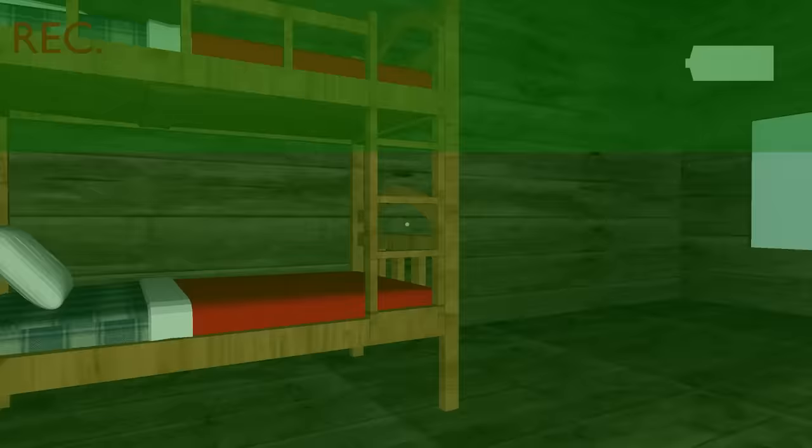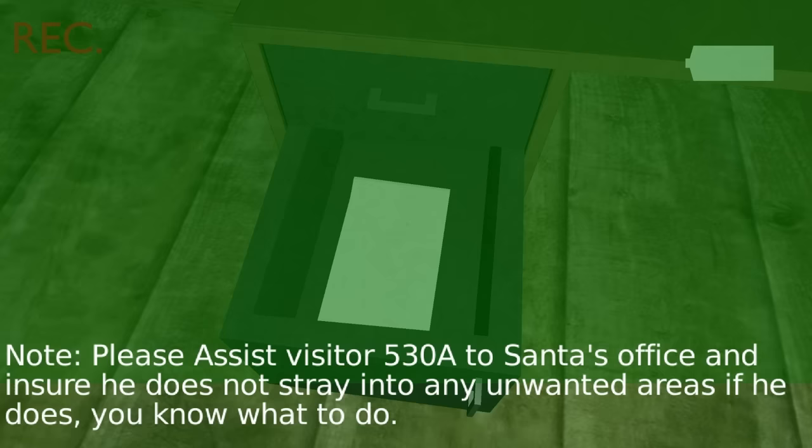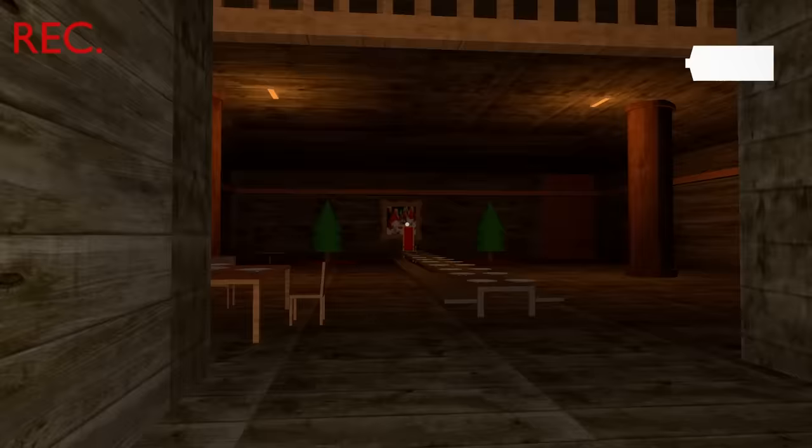I can only open certain doors — I don't know why. There's nobody here though, this place is literally forgotten. 'Please assist visitor 530A to Santa's office and ensure he does not stray into any unwanted areas. If he does, you know what to do.' What are they gonna do? What did I just grab — a piece of paper or a key card? Santa's workshop.